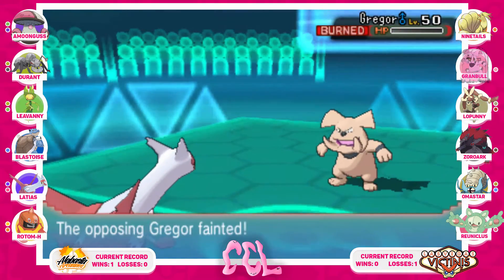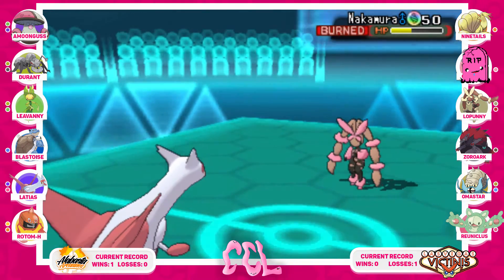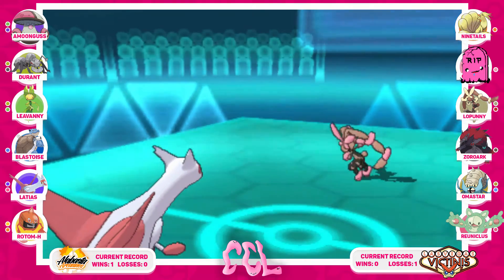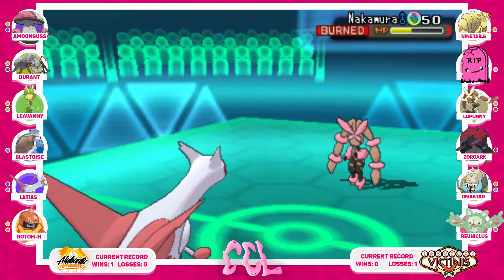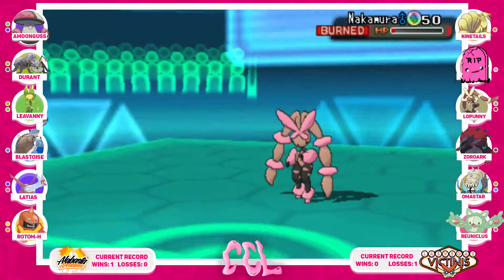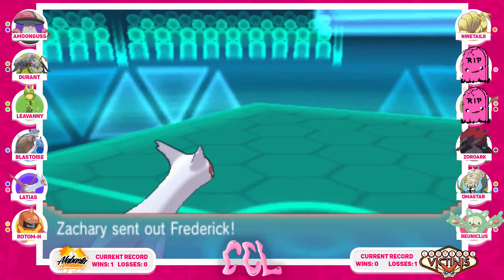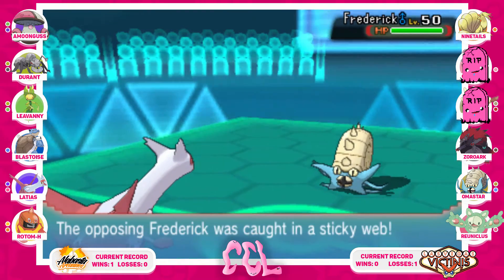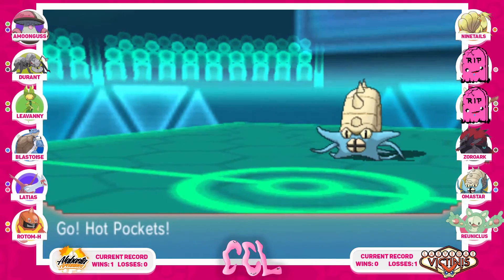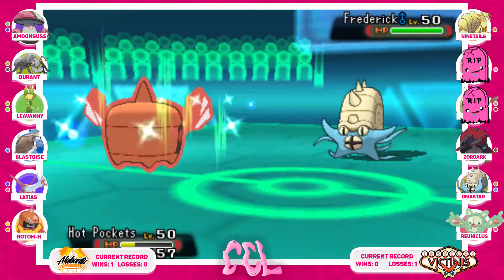From the way he's been playing I'm pretty sure Zoroark is Choice Specs or Focus Sash. He brings in what looks like Lopunny, and I'm like — okay, he's definitely some kind of Specs variant because he wants damage but won't outspeed, and he's not Scarfed. It wouldn't matter if he was Scarfed anyway because of Sticky Webs. He goes for Fake Out and I hit Psyshock to blow back Lopunny. I outspeed because of Choice Scarf and Sticky Webs. I'm now almost positive this is actually Zoroark, so I bring in Hot Pockets since Mega Lopunny has already gone down.